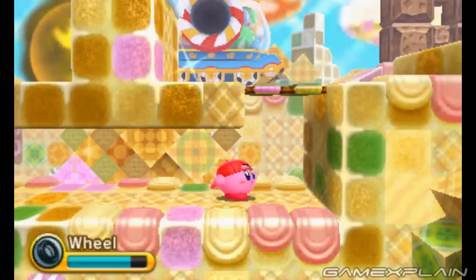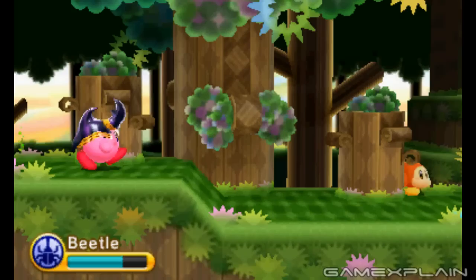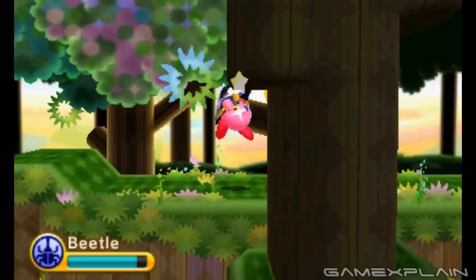But it's the gameplay where Triple Deluxe really shines. In many ways, it plays just like past Kirby platformers — he can run, jump, float, suck up enemies to steal their unique powers, and use those powers to take on other enemies and bosses. But where it becomes unique is in the way it handles the background and foreground. Kirby can switch between the two planes by using the new 3D Warp Stars. Ones with an orange center will allow him to go back and forth, while a yellow center means there's no coming back.